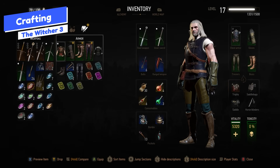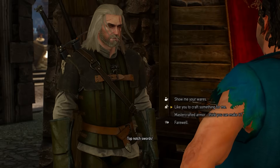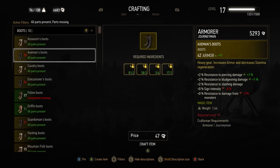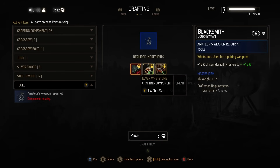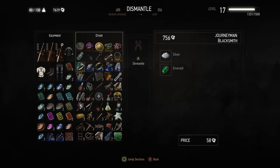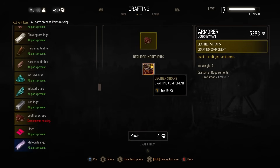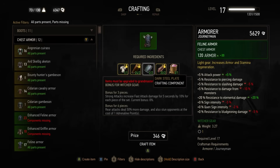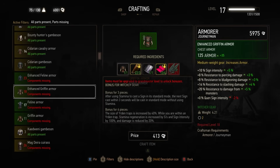Crafting is a big part of Geralt's journey — the best gear in the game is witcher gear, which you can only get from crafting, and it's absolutely critical especially on higher difficulties. You can only craft at blacksmiths for swords and weapons, and armorers for armor. Before buying resources from vendors, check the dismantling menu first — a lot of the junk you've been picking up can be dismantled into crafting components. You might be able to craft items like plates or iron ingots rather than buying them, saving extra coins. The witcher gear treasure hunts out in the world are absolutely worth doing.